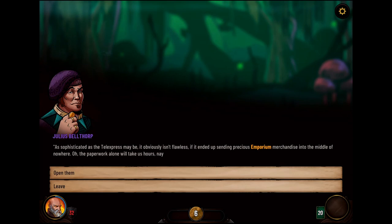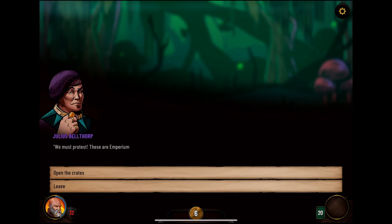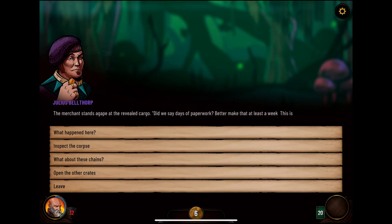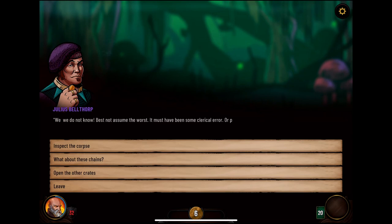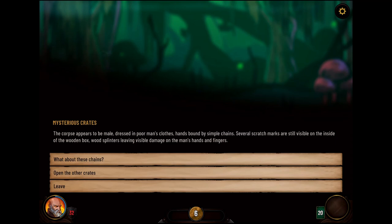As sophisticated as the Telexpress may be, it obviously isn't flawless — sending precious Emporium merchandise into the middle of nowhere means all the paperwork alone will take hours, nay days to write. We must protest; these are Emporium goods. If they find out we opened these crates without proper paperwork they will take it out of our bi-monthly earnings. Open the crates. You open the crates with a hefty blow of your weapon — immediately a stench of rotting flesh overwhelms you as a corpse slumps lifelessly from the wooden box. You've been poisoned. The merchant stands agape — did we say days of paperwork? Better make that at least a week. This is most unusual. Inspect the corpse: appears to be male, dressed in poor man's clothes, hands bound by simple chains, several scratch marks visible on the inside of the wooden box. I would say the writing of this game seems more involved than age nine plus.